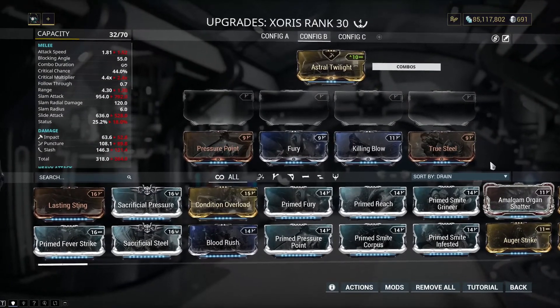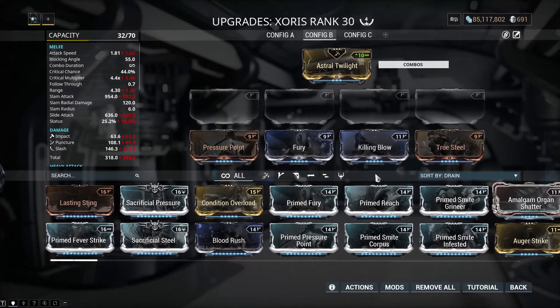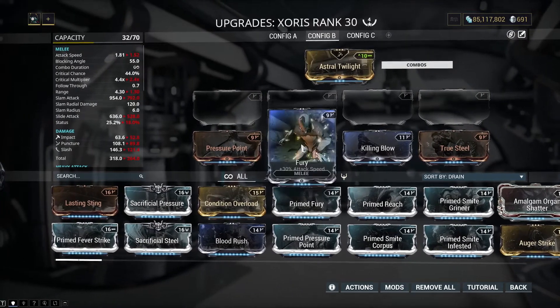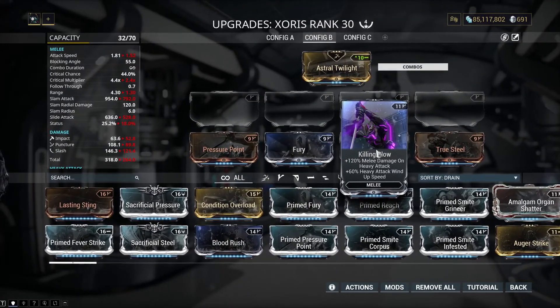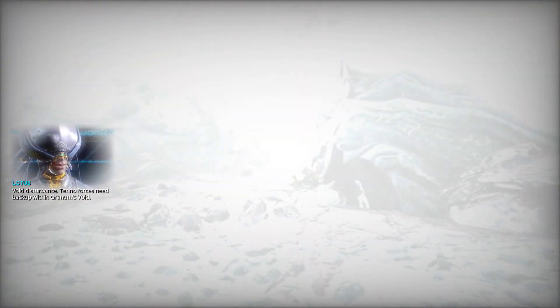For the Zorus, here is my affordable build with mods I assume most people own. What you are looking for is as much attack speed and windup speed for heavy attacks as possible, just because you will be throwing the Zorus a lot. Slap these mods on — they are not that rare — and go in.